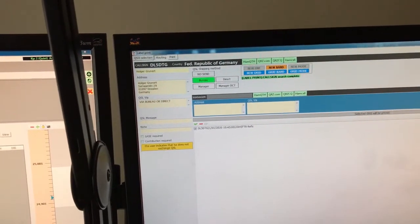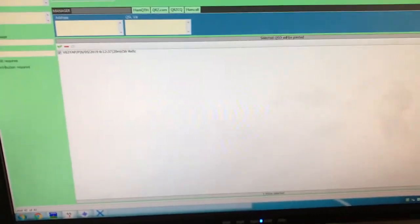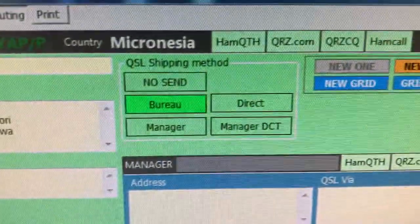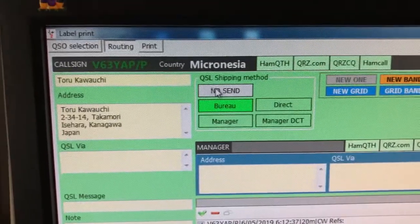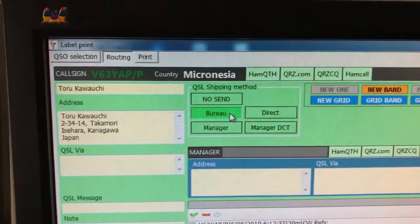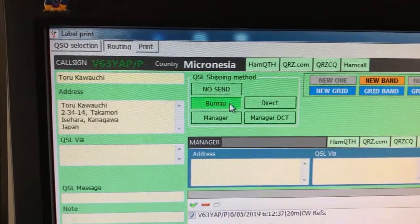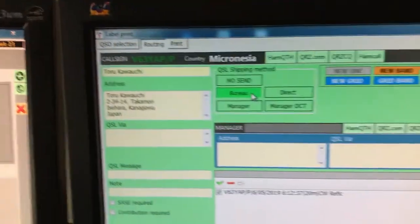I'll go through all the remaining ones — there are 47 more to go — then I'll come back. Okay, I'm back. I've gone through and made sure they all have Bureau now. Some of them actually had No Send, but all these cards came from people via the Bureau and they all said 'Please QSO,' which means please send me a card — so I'm sending them a card via the Bureau.